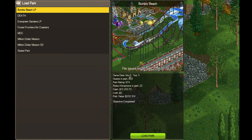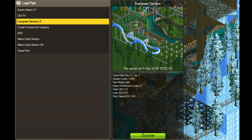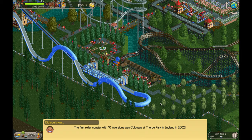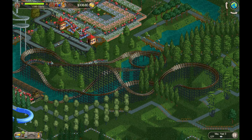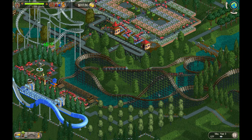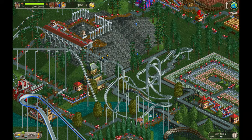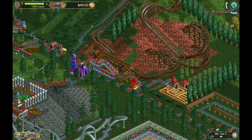What's up everybody, this is the Classic Tycoon here and we're back for episode 5 of the Evergreen Gardens Let's Play series. In the last video we built the dinghy slide and the mine train coaster here, both up and running, both going well. Hopefully attracting some guests into the park. We do have an advertising campaign going for the mine train coaster right now. Our guest count is looking at 1,094 guests and a very good park rating.